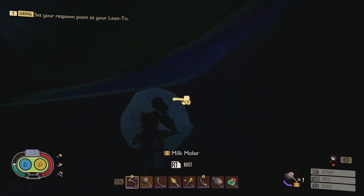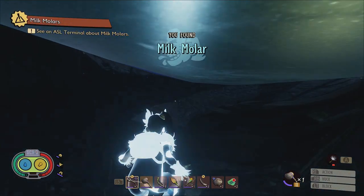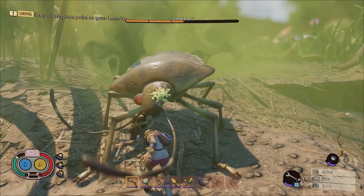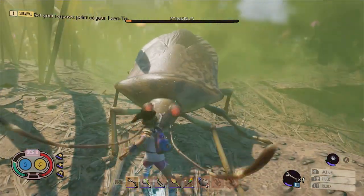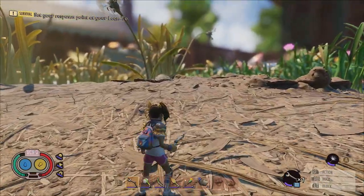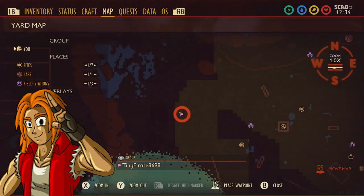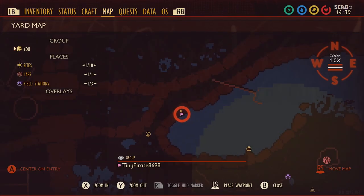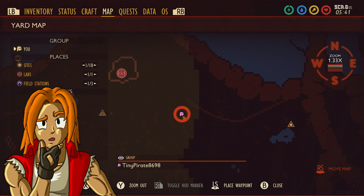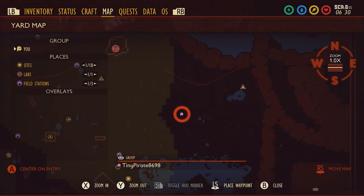The next vital tool to build is the tier 2 insect hammer, which will be required to harvest landlocked milk molars from around the yard. You can craft this hammer using four stink bug parts, four berry leathers, and one boiling gland. In the lower yard there are a few specific locations to farm stink bugs: a cluster of four to five between the red anthill and the borders of the haze region, another cluster on the north side of the pond close to the franken line, a lone stink bug on the roots on the east side of the oak tree, and even more near a field station further to the east.